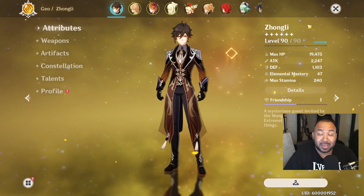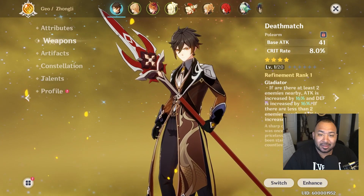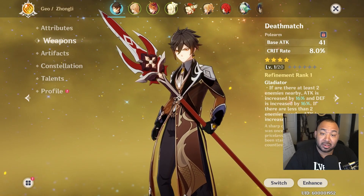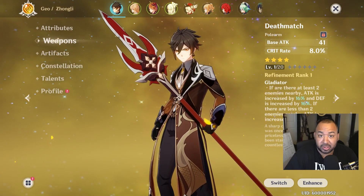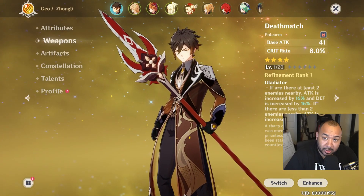Just a fair warning: as we go through the initial build styles, I will be utilizing a level one battle pass weapon, just so you guys can see about where the character is going to land. Then we'll tag on weapons at the end so you can combine it with whatever build you've decided to go with based on your preference.